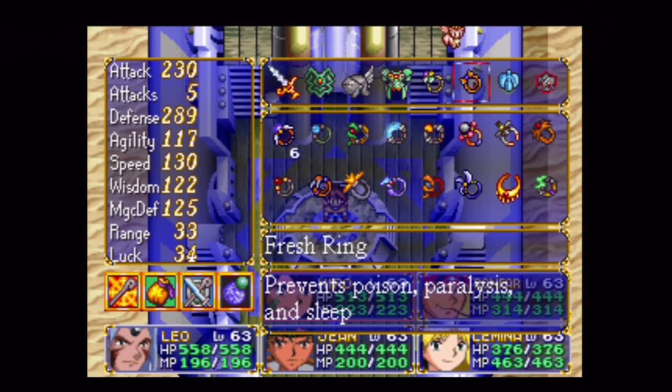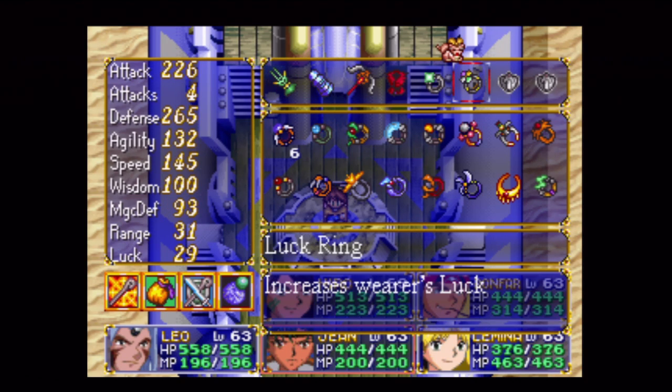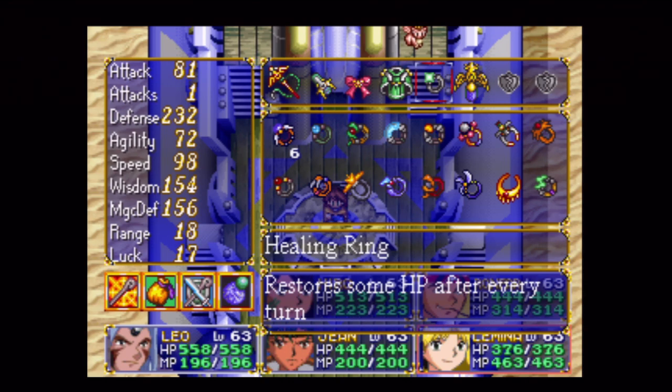So you want to get paralysis protection on your slower fighters. Everyone but Jean will probably want something for that. Jean will be fast enough to avoid it, so I keep her on the luck ring. And Lamina's going to be fast enough, too.